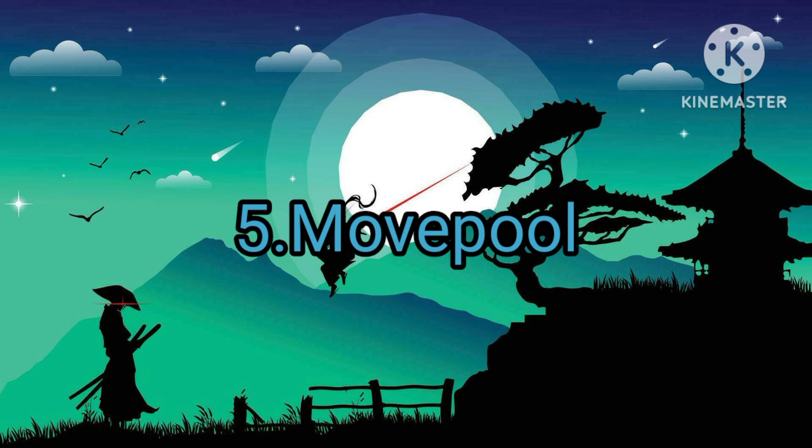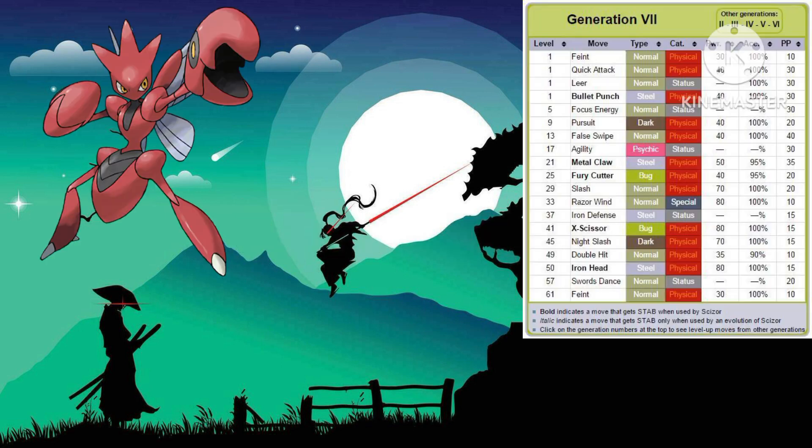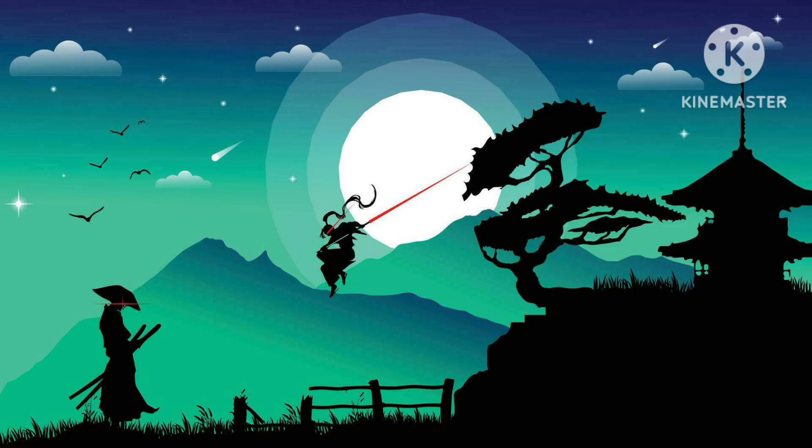Category number five is Move Pool. We're only going to be including moves they learned by Level Up, starting with Scizor. Scizor gets overall pretty good moves — he gets Bullet Punch, Metal Claw, and Iron Head, which is overall pretty nice. But he doesn't get a lot of Steel-type moves to begin with, and his Bug-type moves are kind of limited in terms of what he can learn by Level Up. His Move Pool is overall pretty mid.